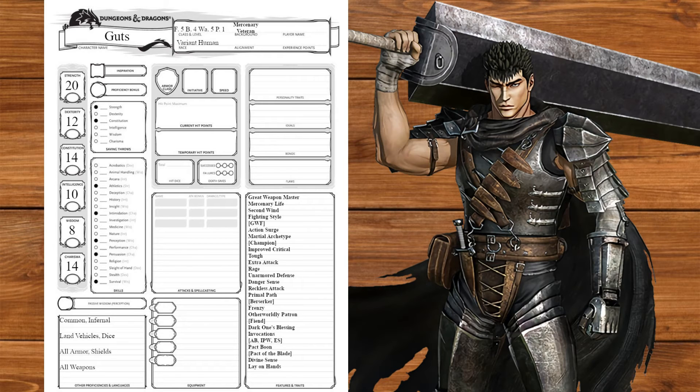At fighter level 6, we'll get another ability score improvement, which we'll put into constitution. At level 7, we'll get remarkable athlete. At level 8, we'll get one last ability score improvement, which we'll also put into constitution. At level 9, we'll get indomitable. And at level 10, we'll get another fighting style — we'll take defense for just a smidge more AC.